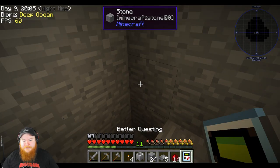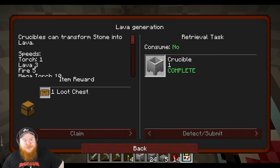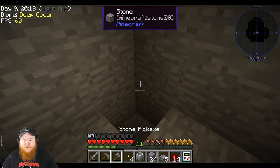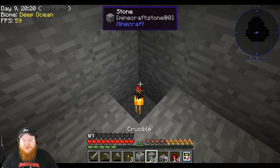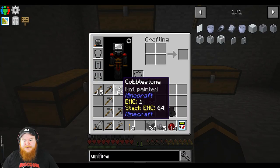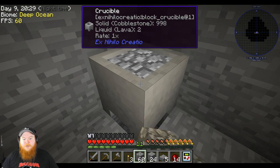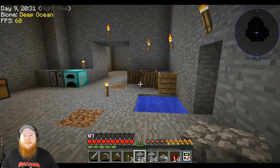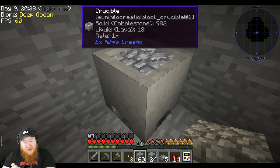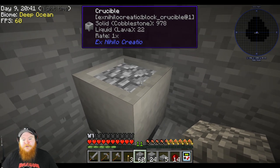Before we get started — torches are light level one, lava is three. So once we get our first thing of lava, it'd probably be prominent to switch it out. We'll put the torch on top, grab ourselves some cobblestone, and throw it in here — just like the water over there with the plant matter — and it'll slowly make lava.